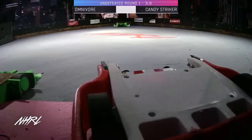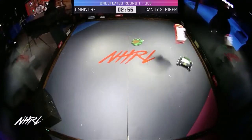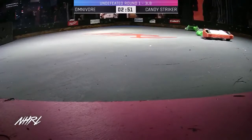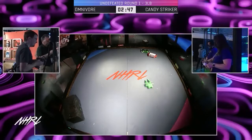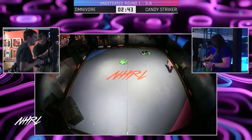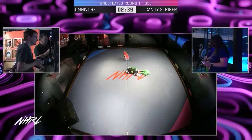I love the design on Candy Striker. What a cool fight. Exactly what we expected from Omnivore — big box rush at the beginning, massive hit right off the bat. Gets Candy Striker off balance, off center. Start this match solely in your favor, nice work there.